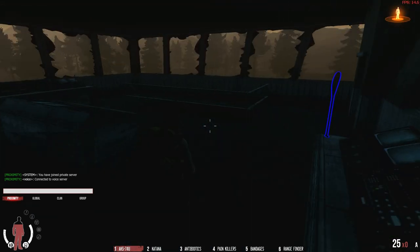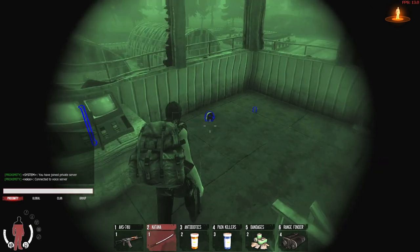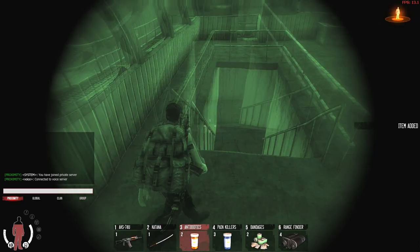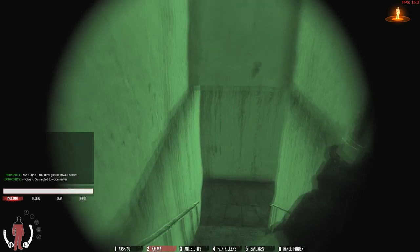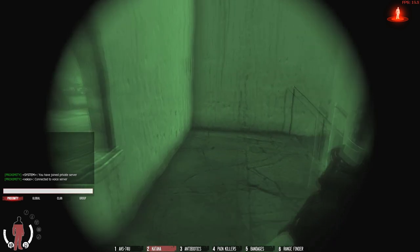Hi guys, today I'm going to show you how I loot the airport for item boxes, basically how to get snipers really quickly. It shouldn't take you more than about 15 minutes to find snipers. It doesn't really matter whether you're on a premium server, a private server, or an official server — I've found snipers on each of them.